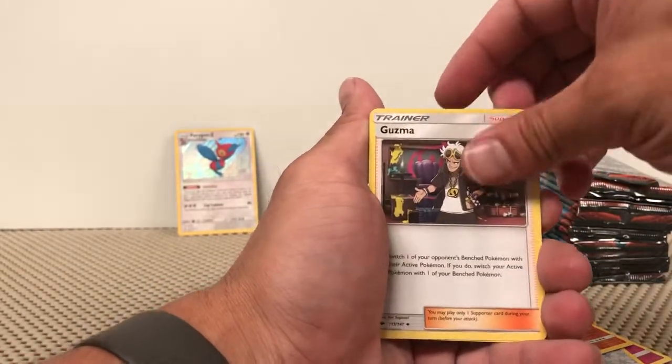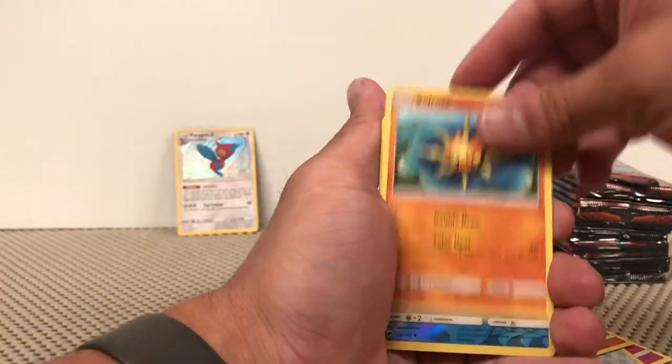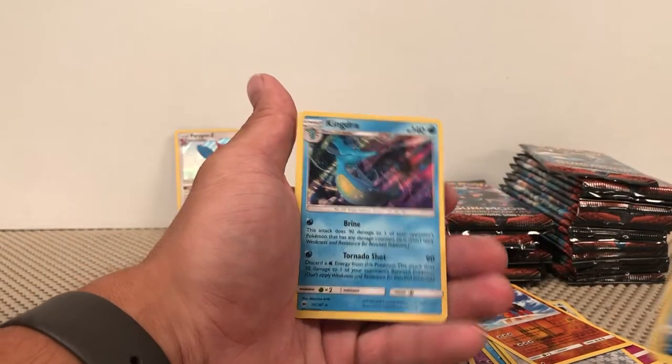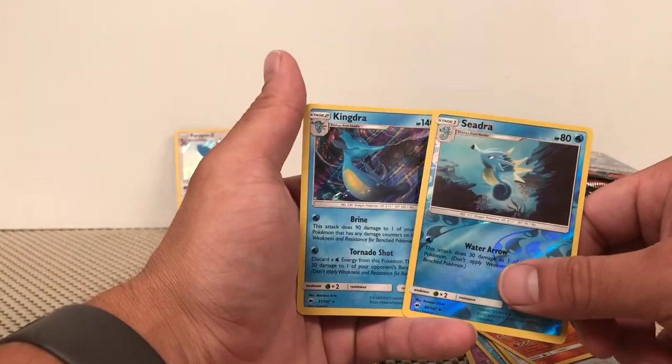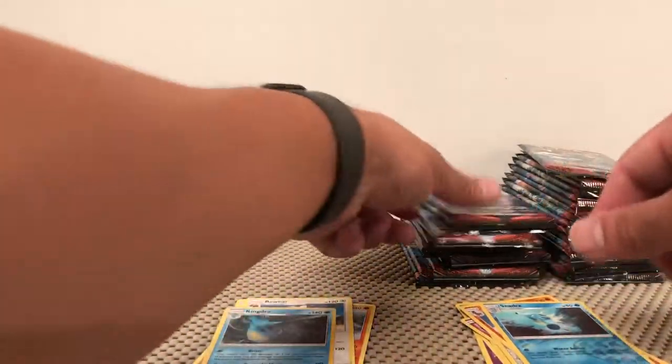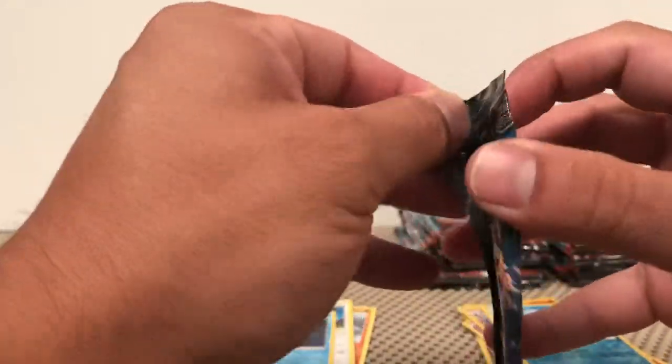Water, Electric, Guzma, Sol Rock, a Seedra Reverse, and a Kingdra Holographic. That's funny — it's like in this set they're just gonna do back-to-back holos. That's how you know they get super lazy — just put two of the same.